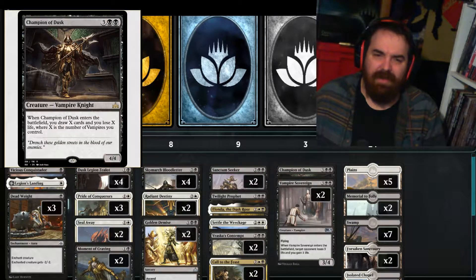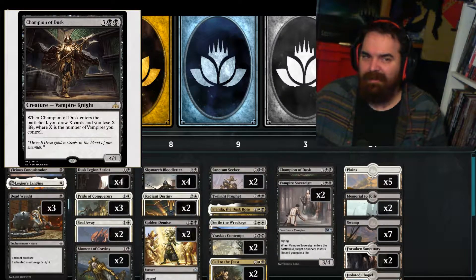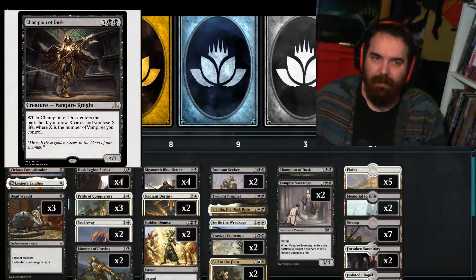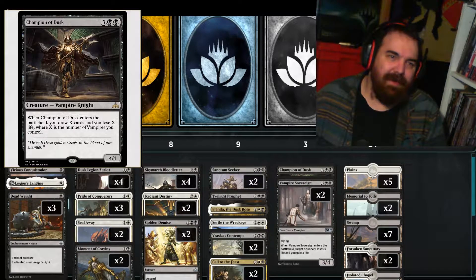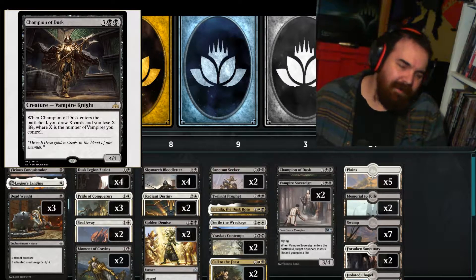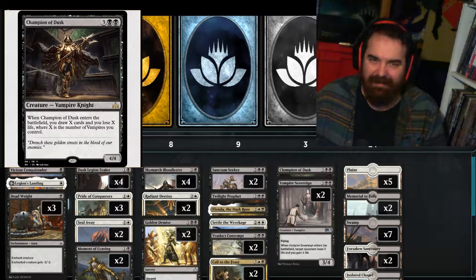We got a 1 of Champion of Dusk, which is 3 and 2 black. When Champion of Dusk enters the battlefield, you draw X cards and lose X life, where X is the number of vampires you control. It's a 4/4 vampire knight. This typically comes down and draws me 3 to 5 cards. Worst case scenario, it can draw a card off itself because it is an enter the battlefield trigger, so it does count itself.